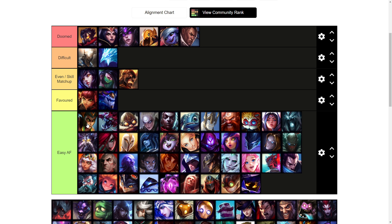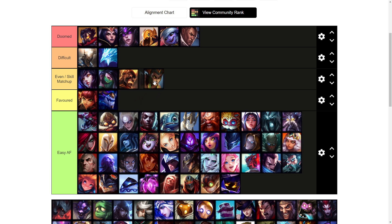Cassiopeia I'd say is more even. As long as you're not getting constantly harassed by her Q it's usually not the worst thing in the world, but if the Cassio is really good at landing her Q it's very hard to pressure her in lane and she'll just take over and out-scale you in the 1v1. Overall it's not too bad because you can out-shove a Cassio once you start getting items, and if she ever overextends you can look for engages.